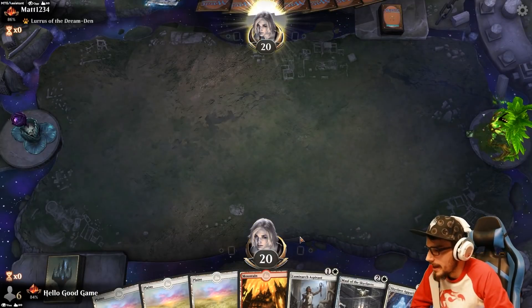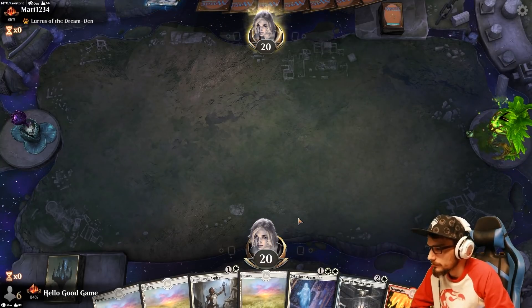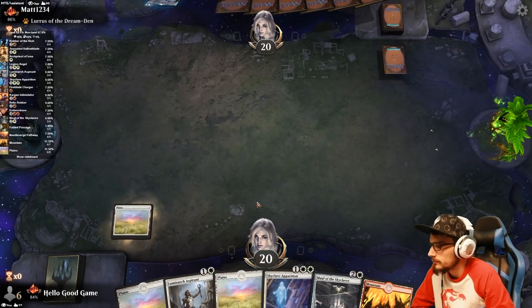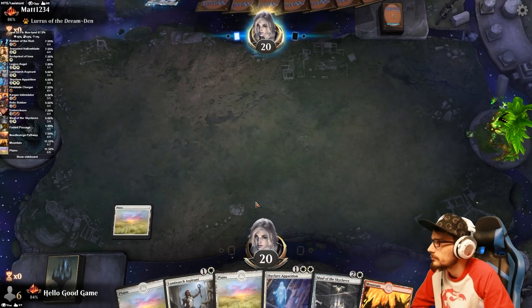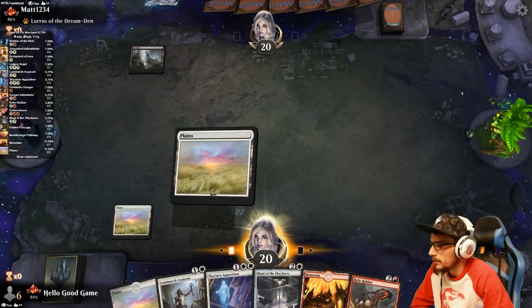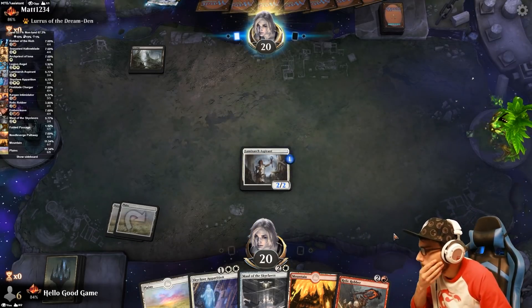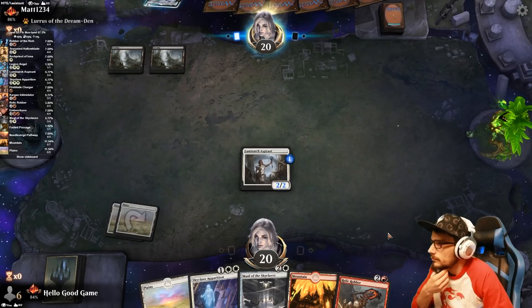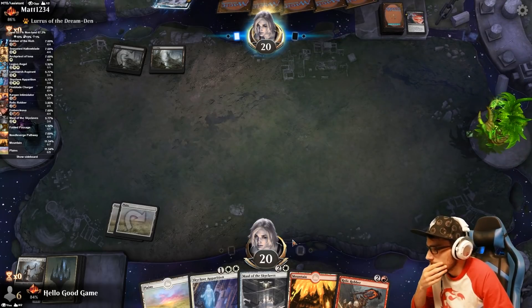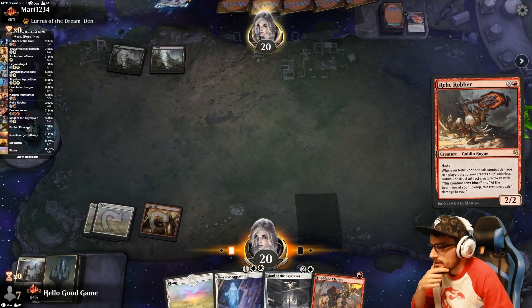Next game — a lot of land in our hand, but lots of land means we'll be able to play everything we want. Lurus — interesting. Cycling. Rogues. That's a nice pick up for three. Probably just gonna get Bloodchief's Thirst here or something. Disgusting. Maybe this game we can get that Skyclave out.